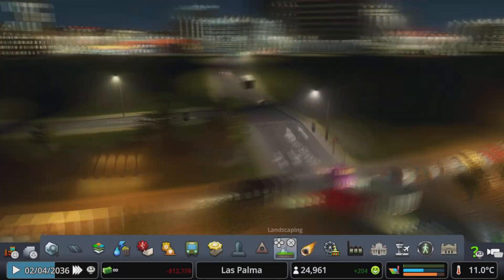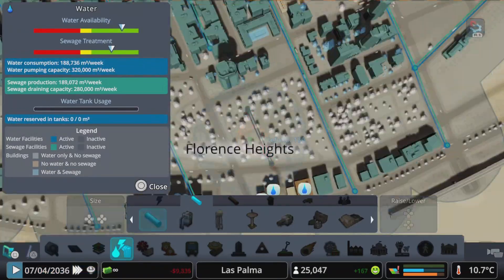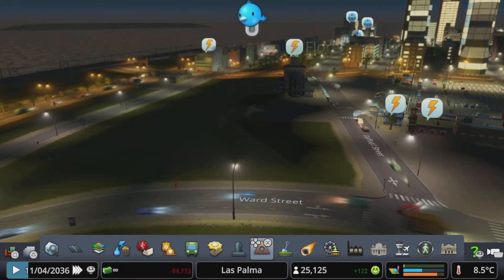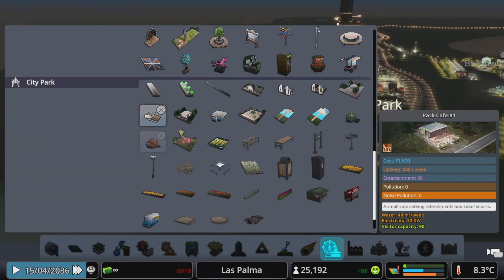Over here, because there was a bit of a gap, I just put in trees. While that is a very steep road there, that should be fine — in fact, the hill I live on, the road going up to it is about that steep. I could be wrong, but we'll just go with it being fine.